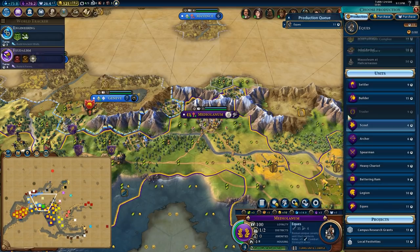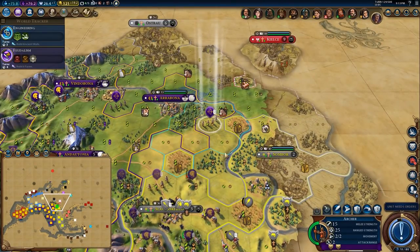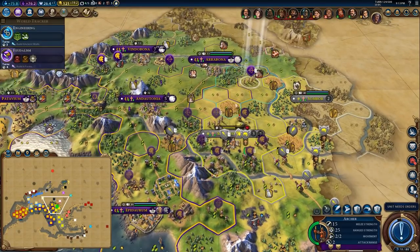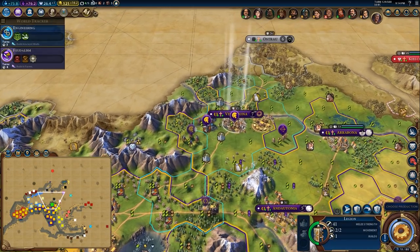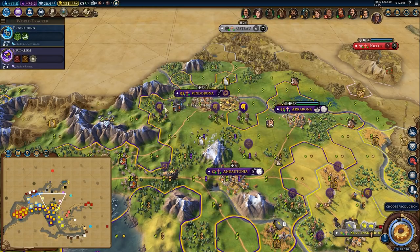You could get me an Eques to help support the front line — I'll get one of those. I need a little bit more support on the front line, especially because I want to start building infrastructure here too and rely less on these cities for war. Chop out another legion. You keep moving there.